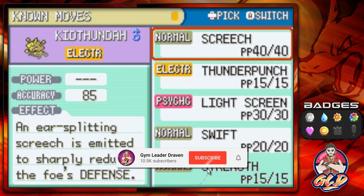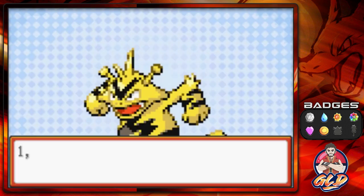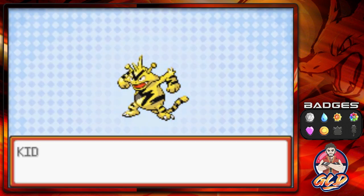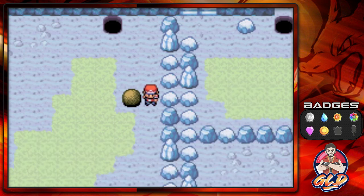We're going to take away Swift because we don't really need it much, and there we go — we are teaching Kid Thunder Strength. The only two things you need here are a Pokémon that knows Strength and Surf; that will get you around the Seafoam Islands.